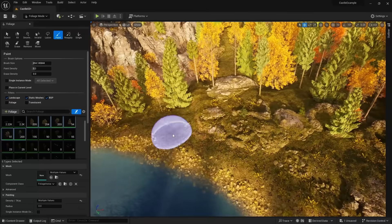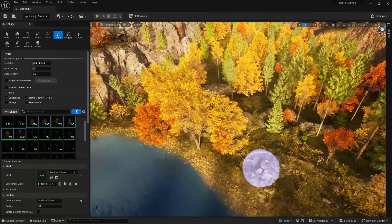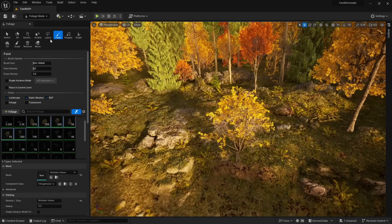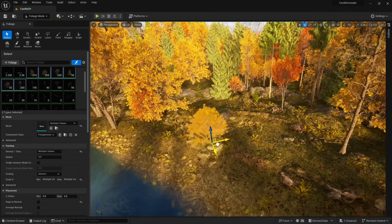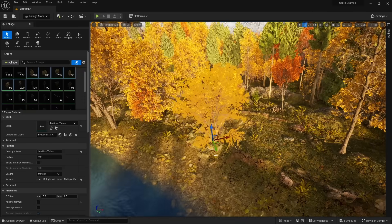PCGs will soon get a feature similar to the foliage select tool. For example, whenever I'm painting down objects and I don't like the placement of a specific asset, I can come up here and press the select button. And now I can select any individual asset that was painted with the foliage tool, and I can move it around.